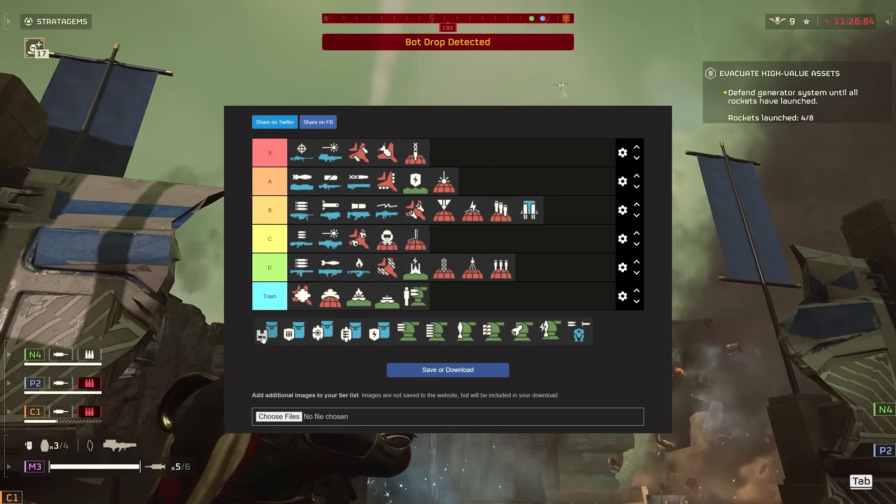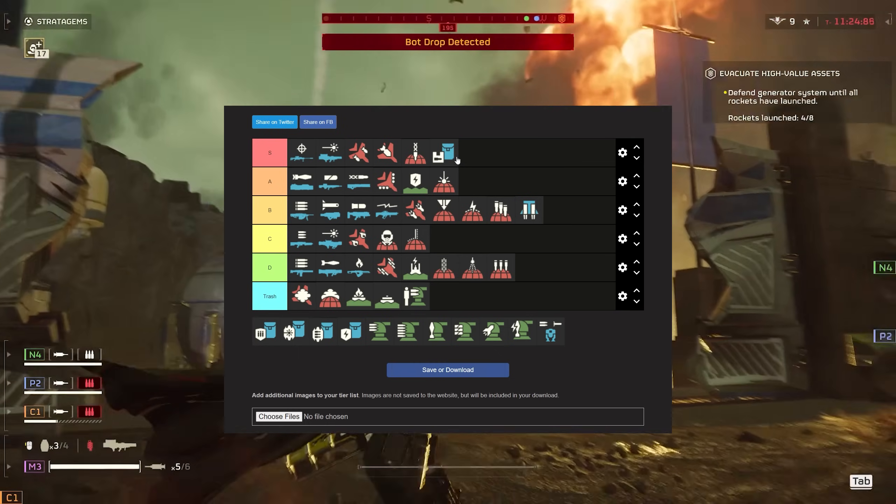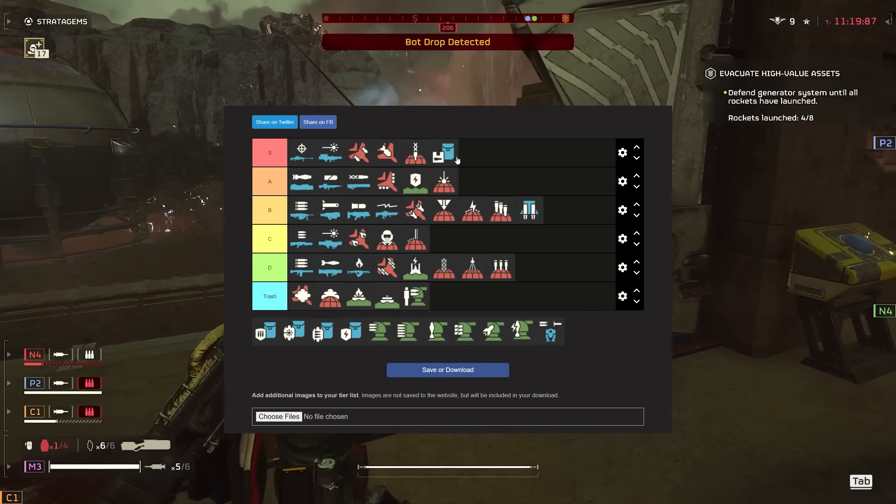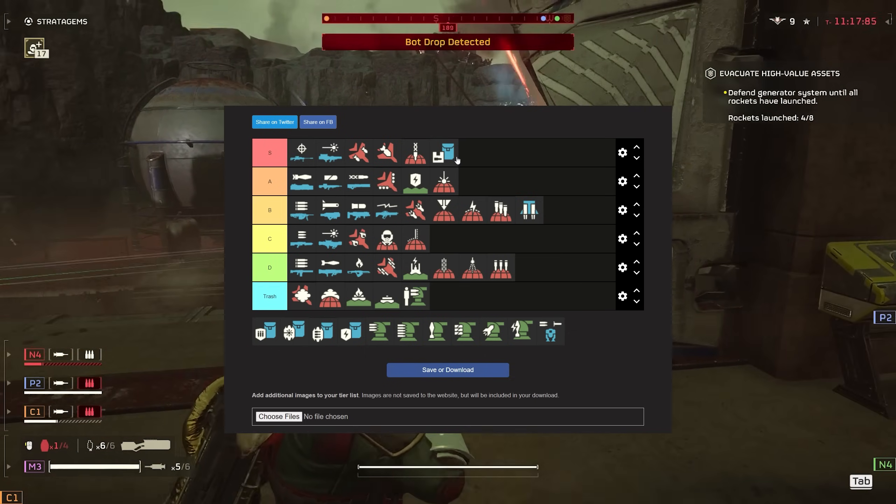The supply pack — this is going to be an S tier. Having an entire resupply on your back is amazing — infinite stims, grenades, and ammo pretty much. There's no reason not to bring this.